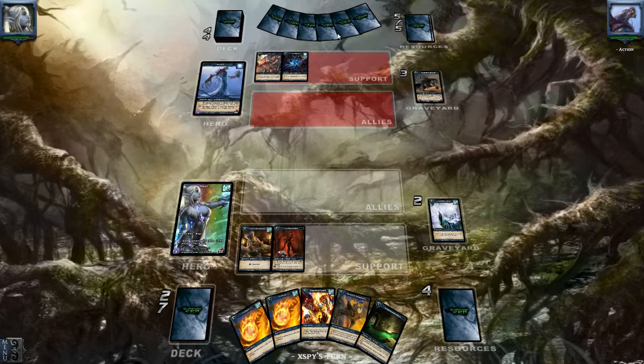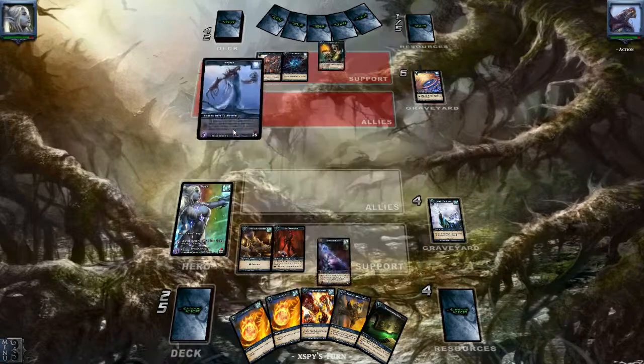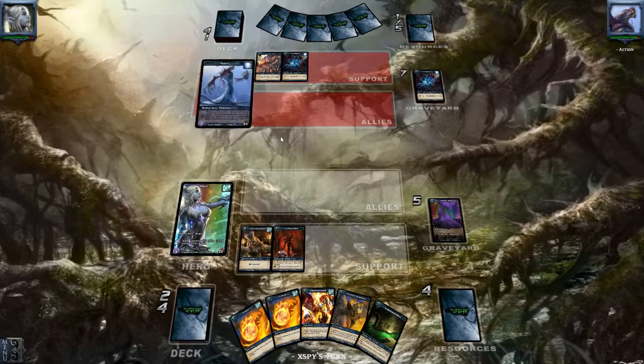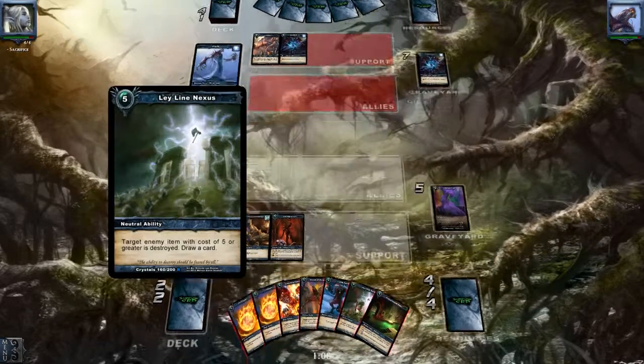So let's see how this works against this Praxis guy. I do think this is a milling Praxis, so we have to watch out. But I think he can't really harm any of my allies — but he's going to drain my deck very fast.